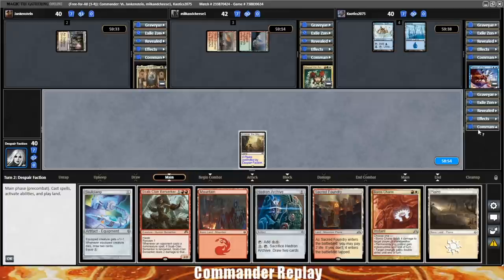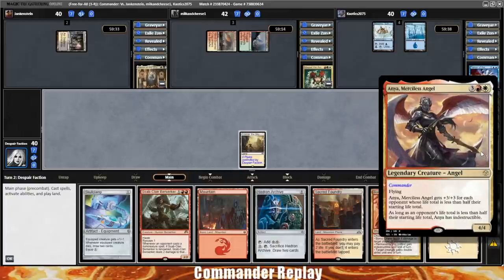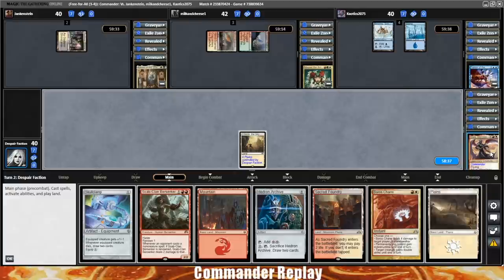Some games will be different, like if there's two red decks at a table then it's not terribly difficult to have everyone's life total start melting. But in reality it does take quite a bit to get opponents to 19 life, which means Anya is basically a five-mana 4/4 flyer — not the best. The other thing too is that if your opponents die, they leave the game and you no longer get the ability, so you need to keep them between 1 and 19 life. We'll see what we can do with it today.